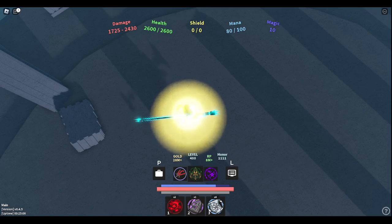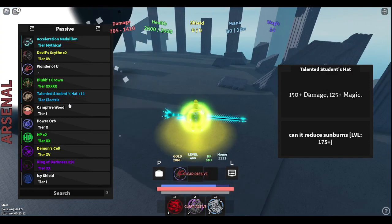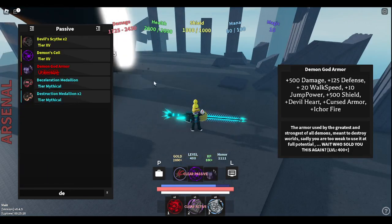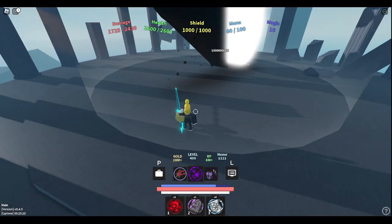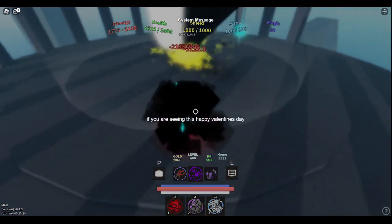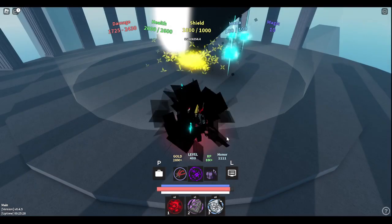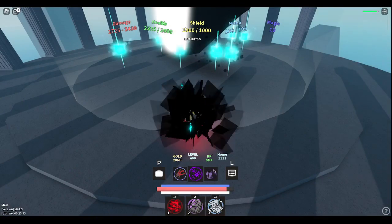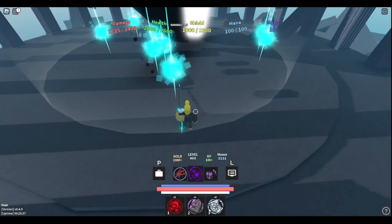Next we have Wonder of You, Demon God Armor, and Demon Cell. System messages — the devs are just sending some messages. Wonder of You did get 250 so they do have an advantage. Starting in three, two, one.